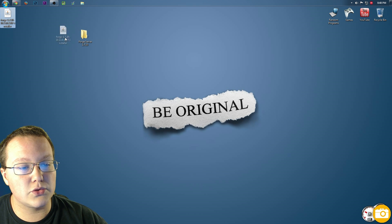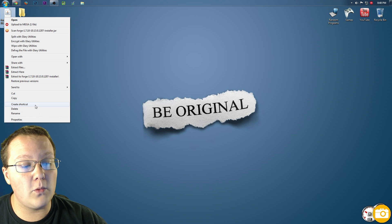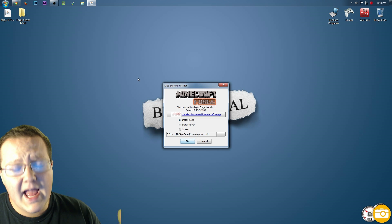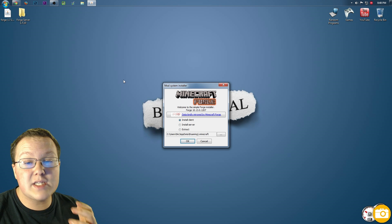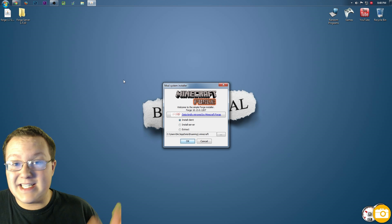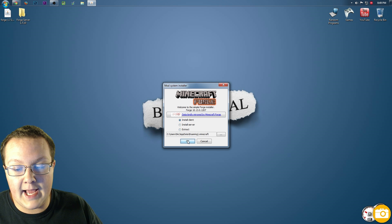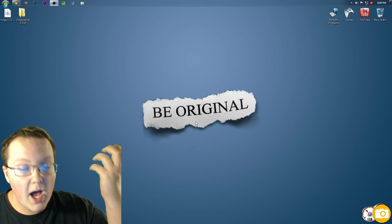Right click on the downloaded installer and open with Java TM Platform SE Binary. It will open up the installer. We need to do two things: first, install the client, because you need to have Forge installed to play on a Forge server — it's a requirement for anyone who plays on your server. Click install client, and boom — successfully installed client profile Forge. Click OK.